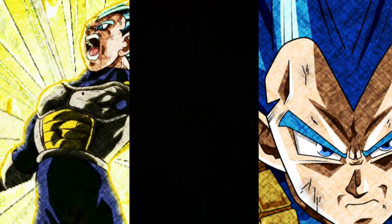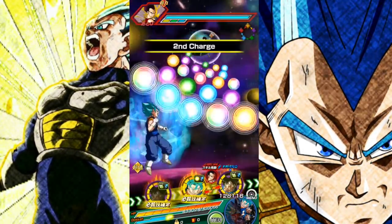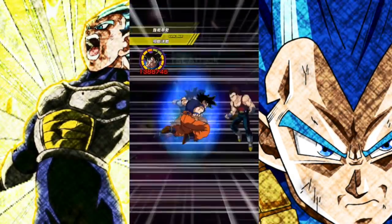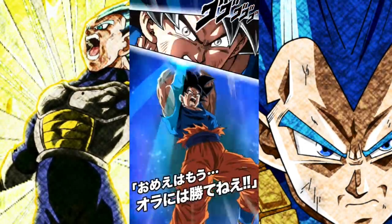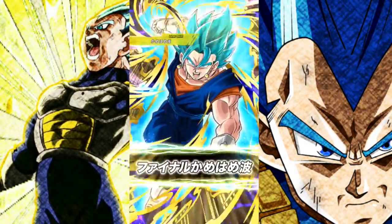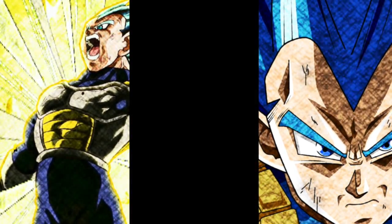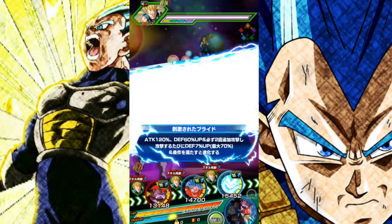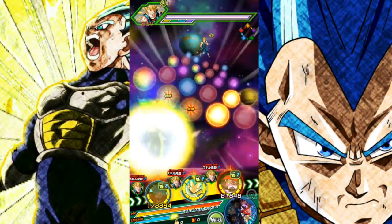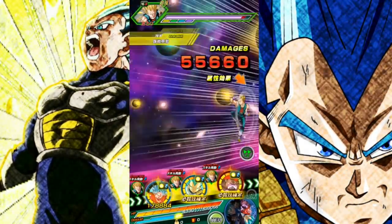Super attack does immense damage and greatly lowers defense — but honestly that 'greatly lowers defense' mechanic is trash. I keep saying it: it really isn't that great. When you greatly lower attack, that is noticeable — you can literally see the difference in damage received. But when you lower defense you're supposed to hit harder, and maybe you do by a couple thousand, but it's not really significant. I would have rather him have a chance to stun or something else. Anyway, passive gives 120% attack and 60% defense unconditionally.